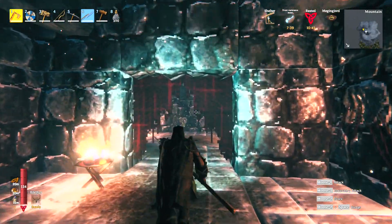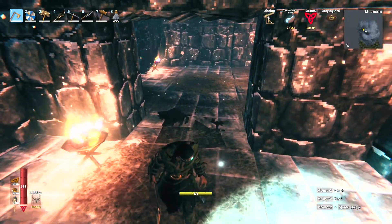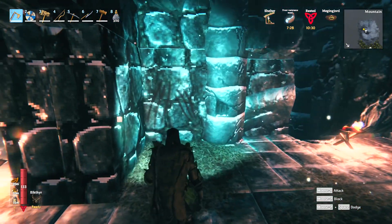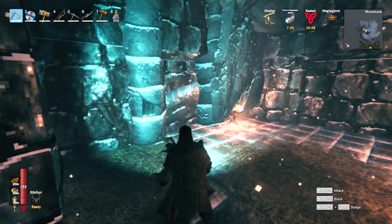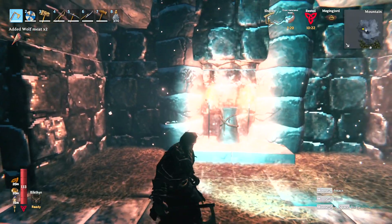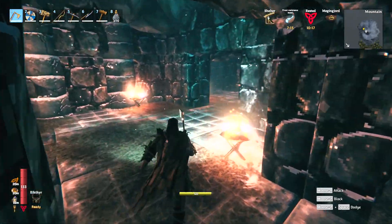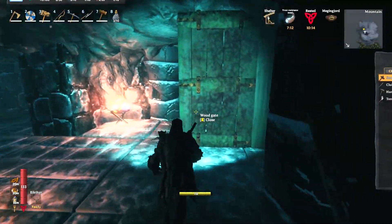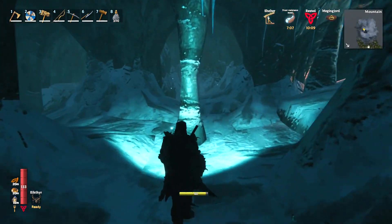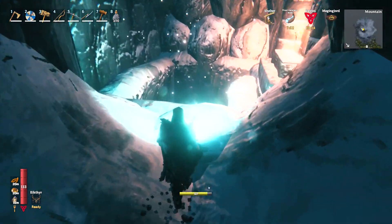Now we steal the curtains like good house guests. That gave us nothing — so disappointing. This room has claw marks on the wall, that's a nice detail. I missed some goop here. Okay, this one's been raided — there wasn't really much here other than the curtains of disappointment which returned nothing.